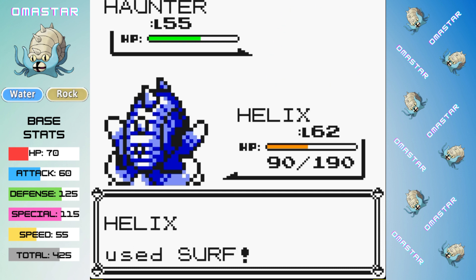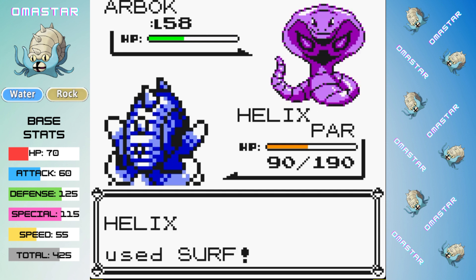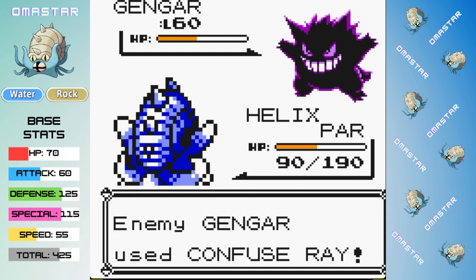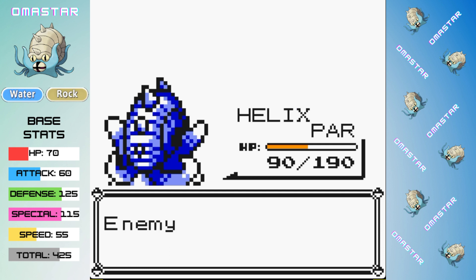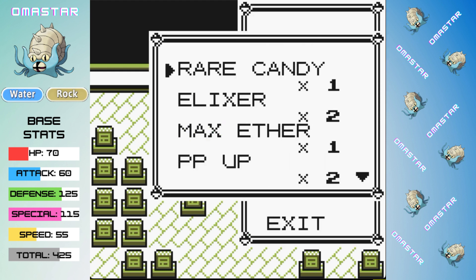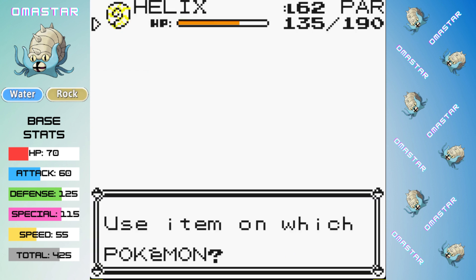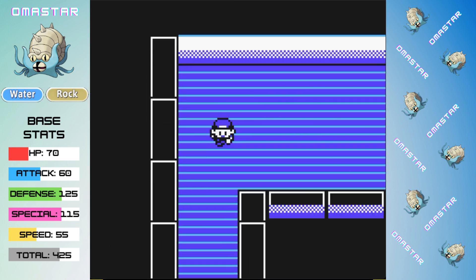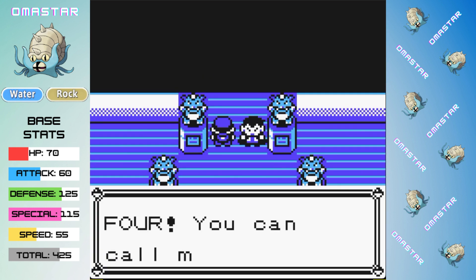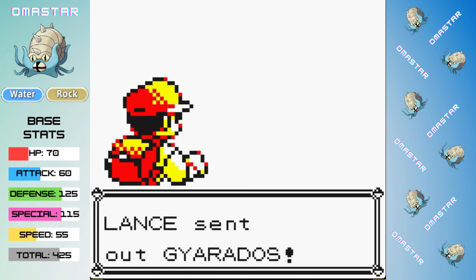We are now down to 90 HP as Arbok comes out — it paralyzes us with Glare before we knock it out with a single Surf. Gengar number two is out, and once again her Gengar doesn't attack us, only going for Confuse Ray and impossible Dream Eaters, allowing us to get the two-shot with Surf for the victory. This is a classic example of why outspeeding and one-shotting Agatha's team is so important — as soon as she starts getting statuses on you, the battle gets much more difficult very quickly. We easily could have lost that one, but we didn't, so we get a chance to move on to Lance. I just hope we make it count, because Agatha could be a real roadblock on future attempts.